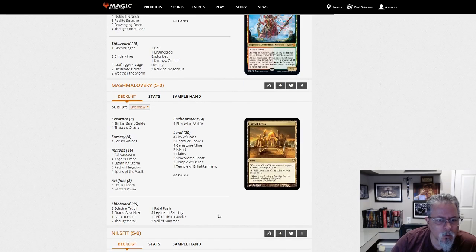Marshmalovsky with Ad Nauseam — I think this is a straightforward Ad Nauseam build. I honestly don't know the deck well, but it looks like other Ad Nauseam decks I've seen. I don't see anything out of place.